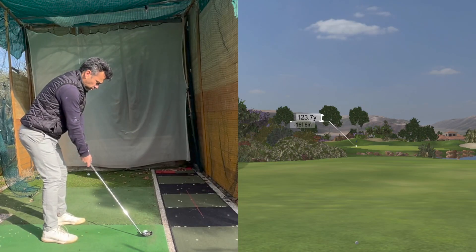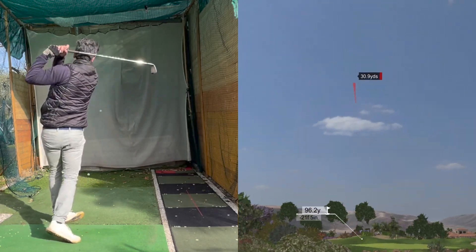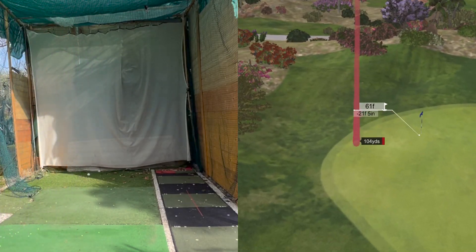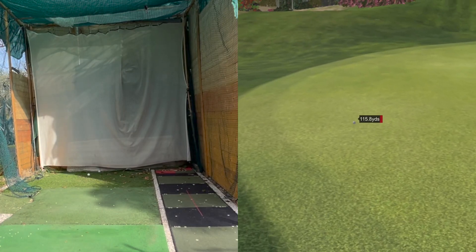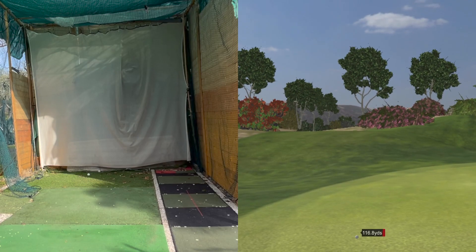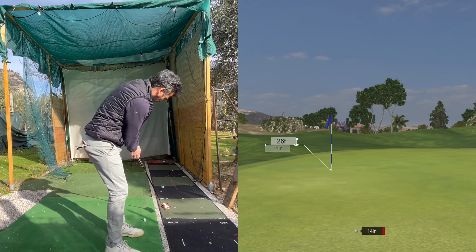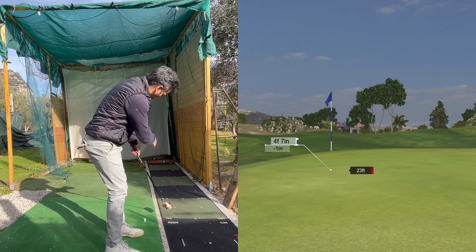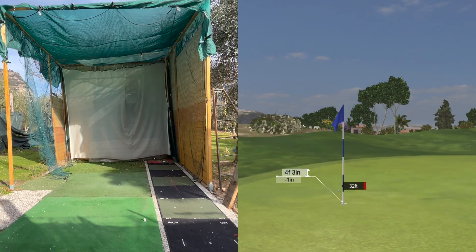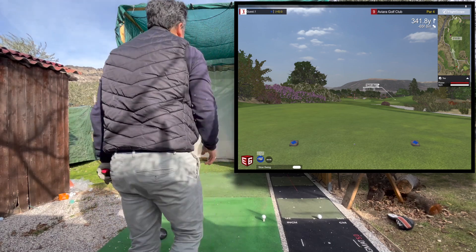123 yards, I got my pitching wedge, tried to keep this controlled. This one worked out pretty good, but it stayed just a little left and short. The pin was quite difficult there, but I could have done a little better. So I got a chance for birdie, 27 feet. This one right here was struck decent — it kept rolling but it's a four-foot gimme, so easy par now. I got the last hole.